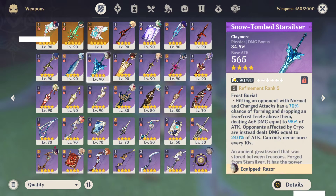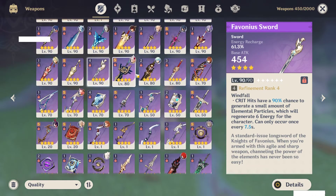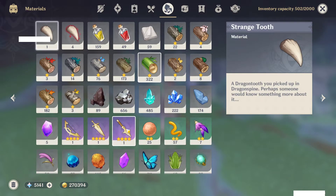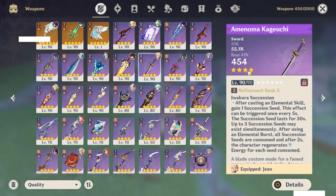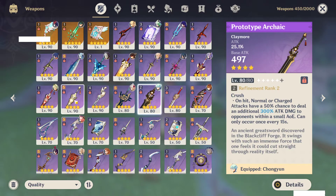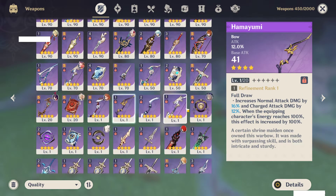Some like Festering Desire I haven't used in a while. Snow Tomb was replaced with Luxurious Sea-Lord because it gives me more damage at R5. I've been pretty fortunate in terms of Prototype Drops — I still have some extras even though I've made so many. I currently have an R3 Inazuma Sword, an R5 White Tassel, an R2 Prototype Archaic, an R5 Prototype Rancour, an R5 Crescent Pike, and also Compound Bow and Hamayumi. Pretty well overall in the craftables.